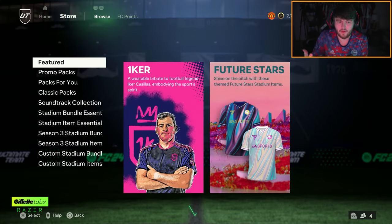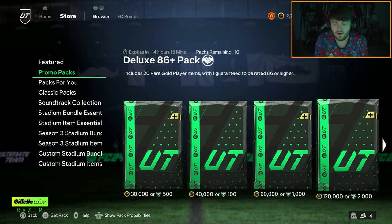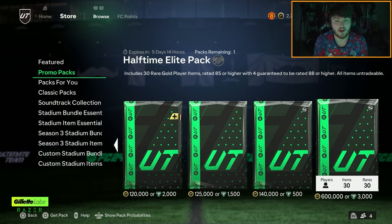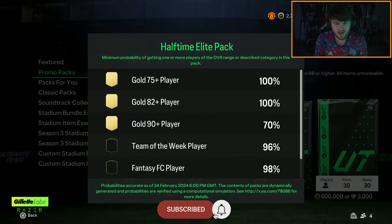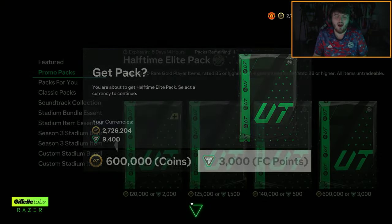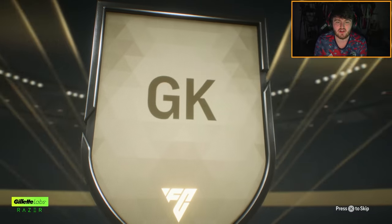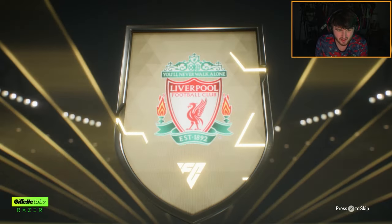I'm glad that they're putting the fantasy heroes into packs straight away. Usually we have to wait for like two promos in advance before we start getting the promo cards. Anyway, we're going to open up the halftime elite pack, which is an 85 times 30 — which is kind of nuts. This has a 98% chance of a fantasy FC player. Obviously, we're looking for some of the big dogs, but there could be some decent fodder in this as well.